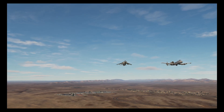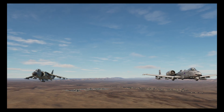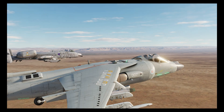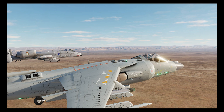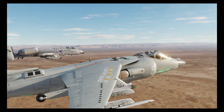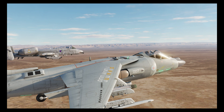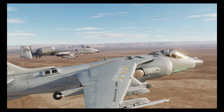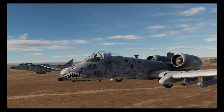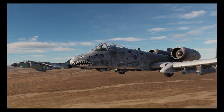Welcome to another DCS tutorial. This time we're going to be looking at the Advanced Precision Kill Weapon System for both the Harrier and the A-10. APKWS is an add-on to Hydra rockets giving them laser guidance but also extended range. I'll be flying the Harrier but almost all of this applies equally to the A-10, with the only real difference being a slightly reduced range in the A-10 due to its lower kinematic performance.